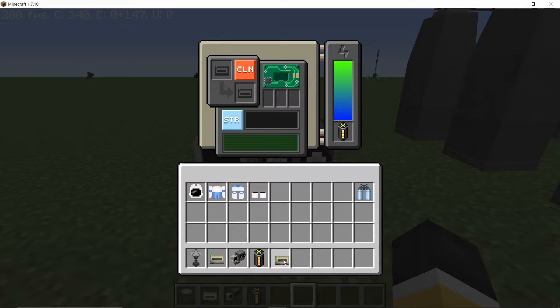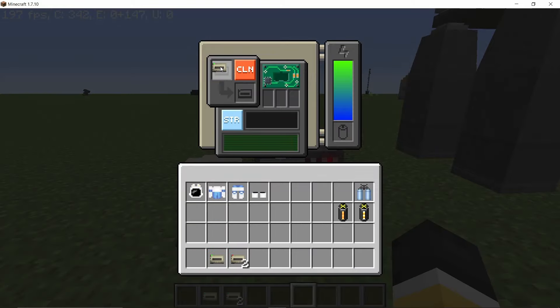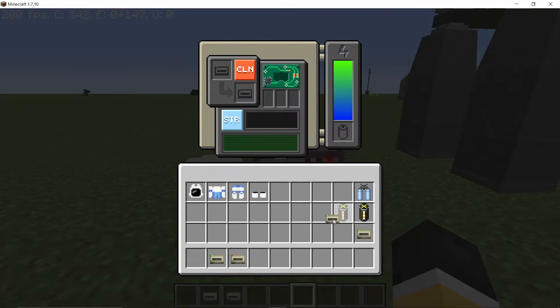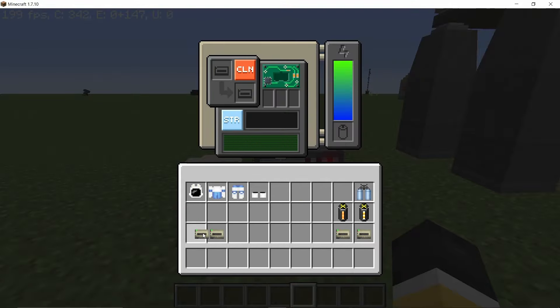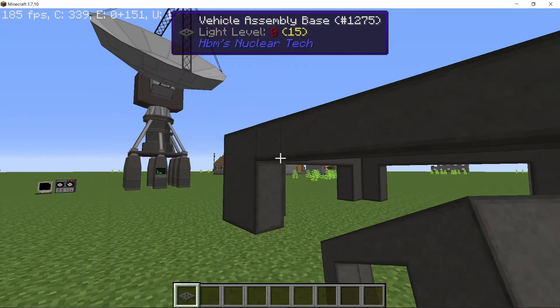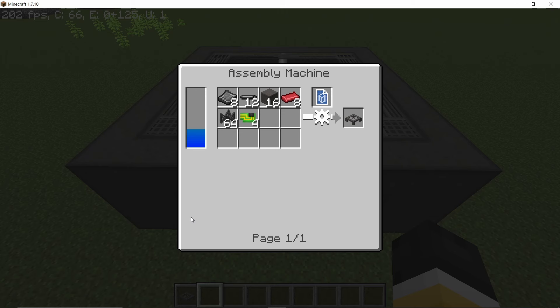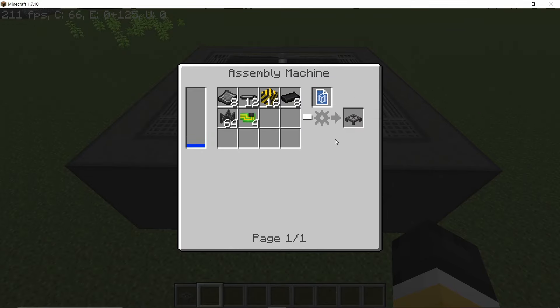Once processing is done, we'll get a processed hard drive that can be used to confirm a rocket can go to the moon. You can also clone drives to make backup copies so you are not stranded on any planet — here's a copy for moon and a copy for Earth. Once all of this is done, we start making a rocket using the vehicle assembly base, which is crafted using the following recipe in the assembly machine.